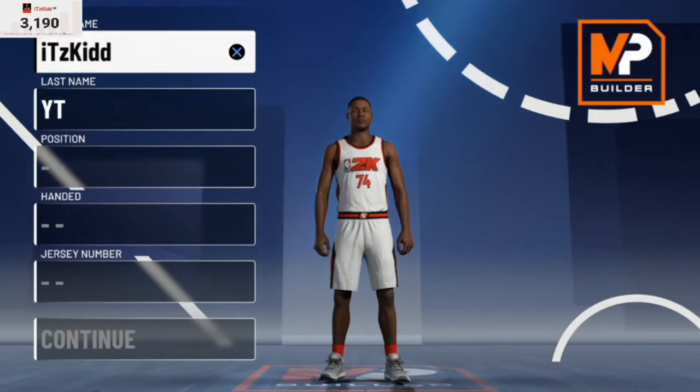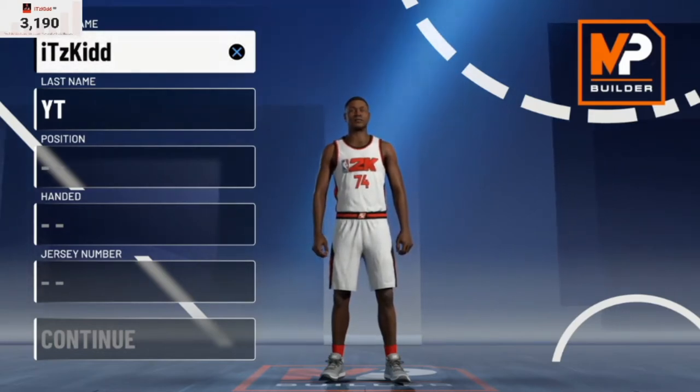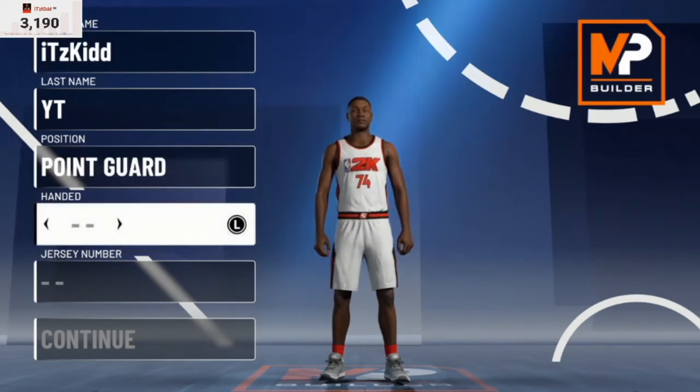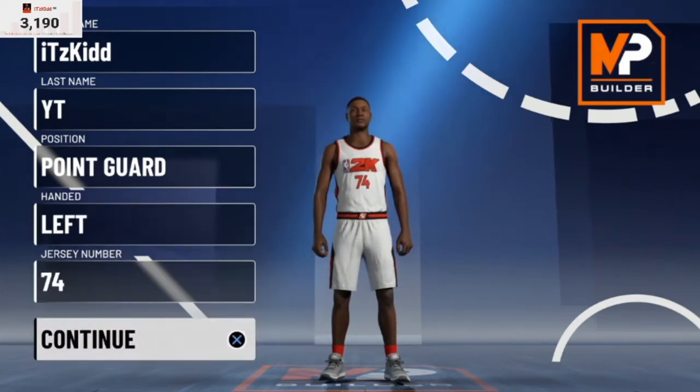We are about to create the best Playmaking Shot Creator in NBA 2K21. First thing first, of course we're gonna make it a point guard, and then you can make your player left or right hand — that's really up to you. You can choose whichever jersey number you would like.